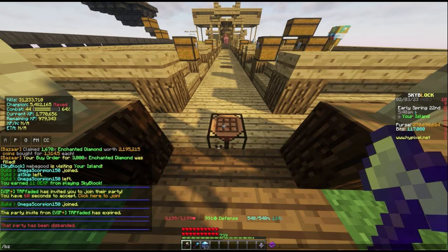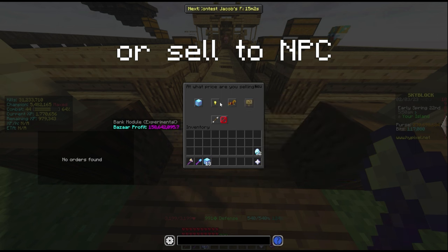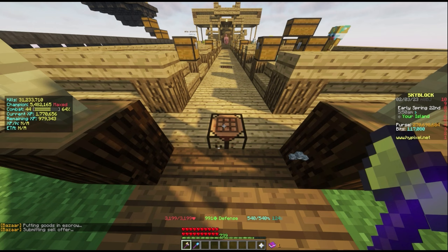The next step is to go back to the bazaar and create a sell offer. You will repeat these steps until you're Carpentry 50. Simple as that.